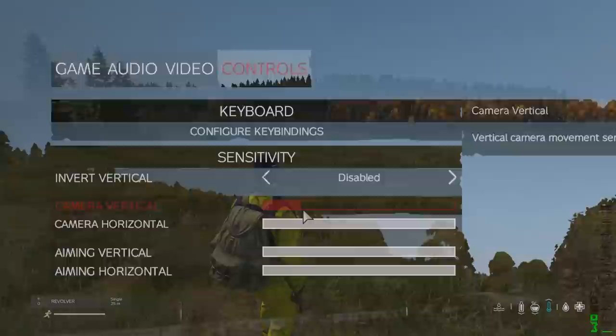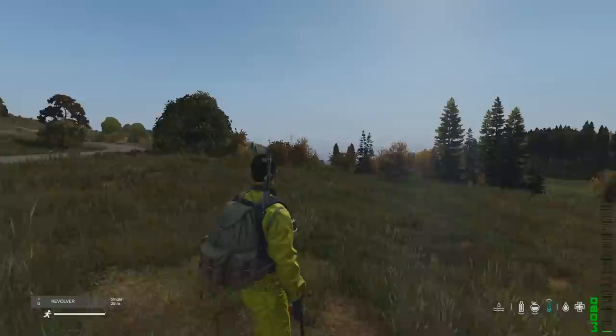You can now have a separate camera and aiming down sight sensitivity, with hip firing and raising your fist being tied to aiming sensitivity.